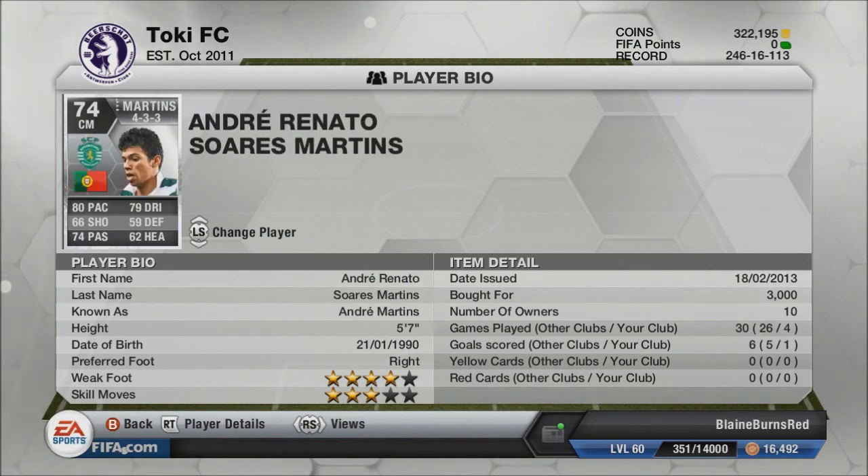The right center mid, we have Andre Martins. Decent pace, decent shooting, good passing and dribbling. Four-star weak foot. He has a goal for me, and he has really good ball control and can get out of tight situations when I need him to.